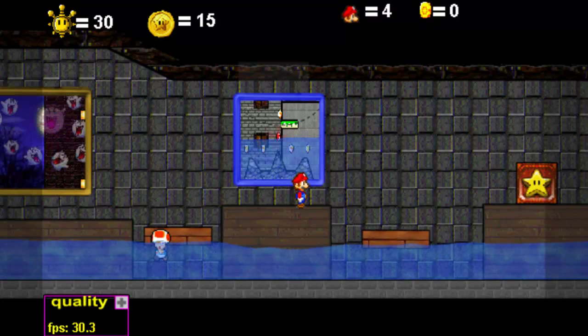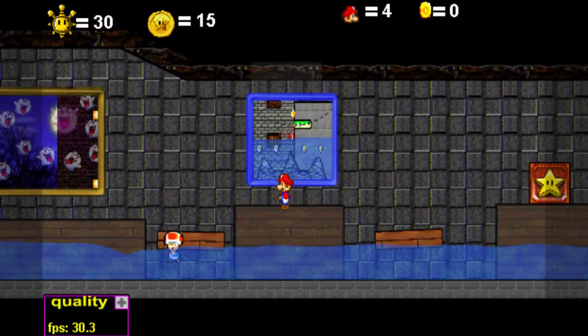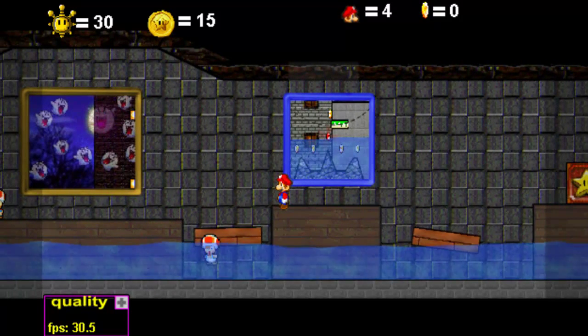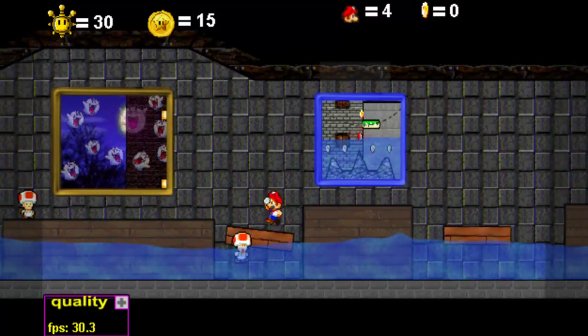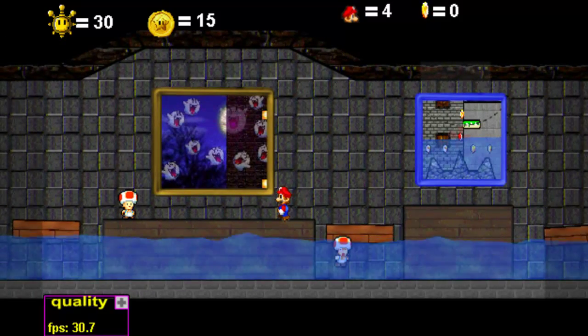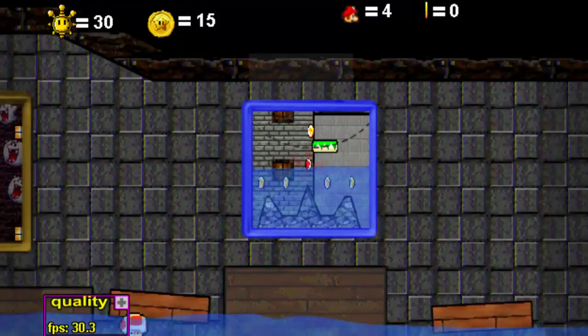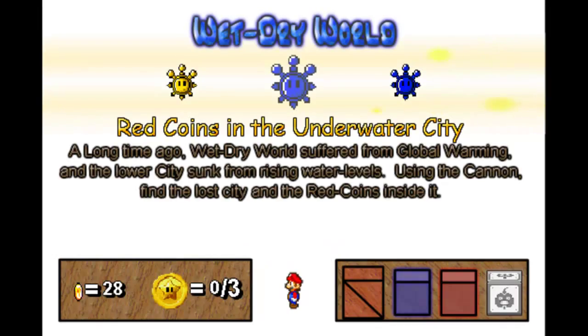Hey everyone, welcome back to ZZ Plays' LP of Super Mario 63. In the last part we got two more shine sprites — the last one in Boo's Mansion and the first one in Wet Dry World. We're gonna go in there and try to take on a couple more.